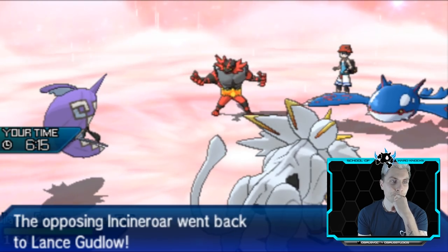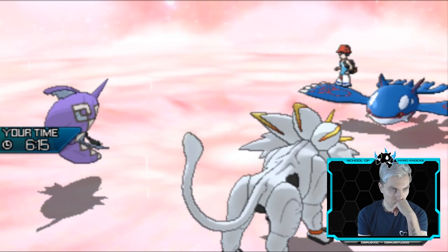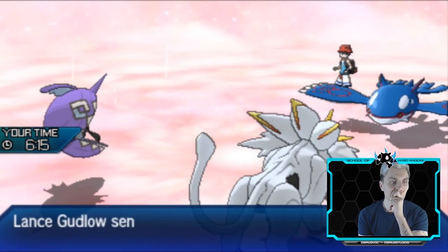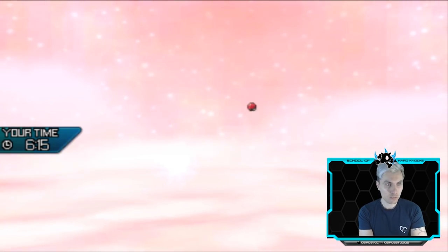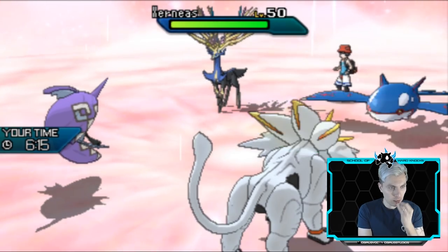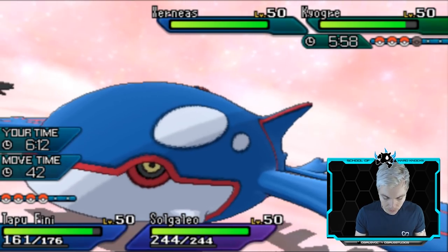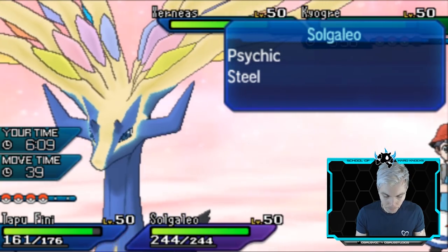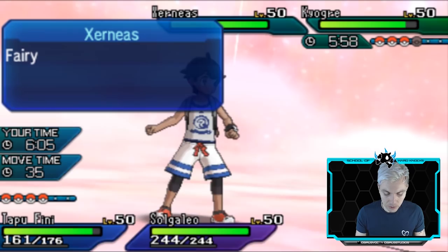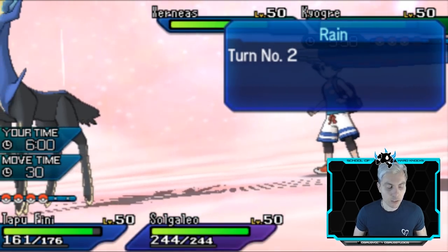I'm going to see the Incineroar switch out - it'll probably be Xerneas coming in. And yes, it is Xerneas. The Kyogre is locked into Water Spout. Now we do have Wide Guard, but we've just protected so it's going to be a bit awkward. Solgaleo will take a Water Spout, so we could potentially just Heal Pulse Solgaleo and Sunsteel Strike the Xerneas.